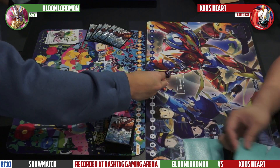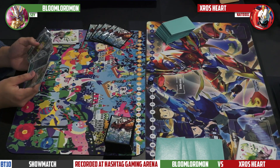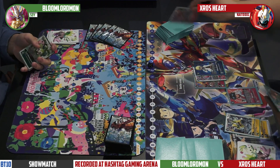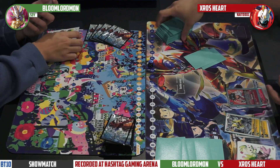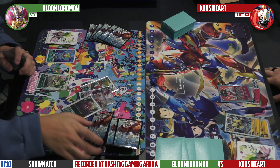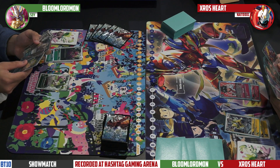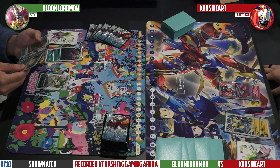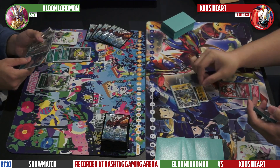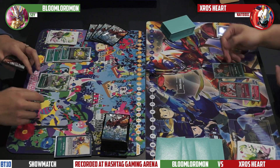Cross Heart rolled a ten so it's going first. Cross Heart wants to go first because it can drop the Taiki tamer early and get its search off — searching the top four, putting a Digimon underneath, then adding a Cross Heart to hand. So adding Cross Heart to hand and putting Shoutmon underneath, you already have two out of your four pieces. Getting Taiki turn one definitely speeds up the deck a lot. Using that green memory boost to find Palmon — Palmon is a really interesting card because last set nobody played it, but the 'can't play Digimon by effects' shuts down Jesmon, the mirror match, Bloom Lord, Lord Knight, and even slows down Mastermon.